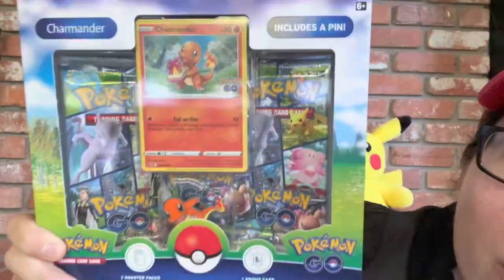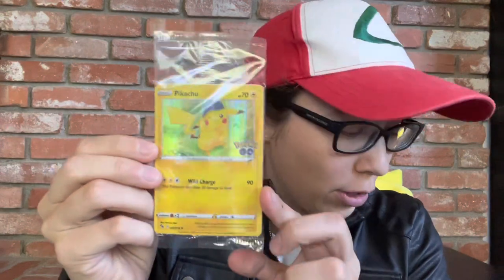They had one left with Charmander in it, so he talked me into getting it and then gave me a Pikachu promo Pokemon Go card. And then when I told him how much I liked his Dratini pin, he handed me a stack of Pokemon Go cards. So we already got the set started and we're going to be opening this up now.